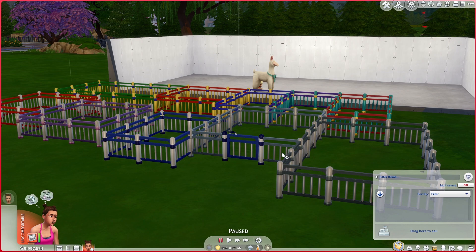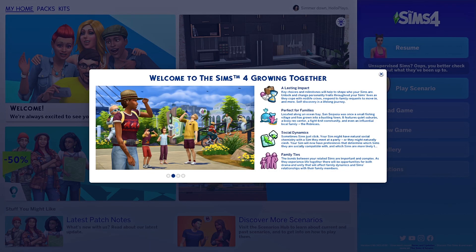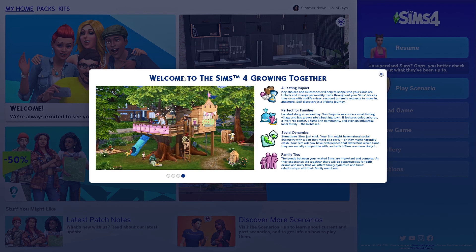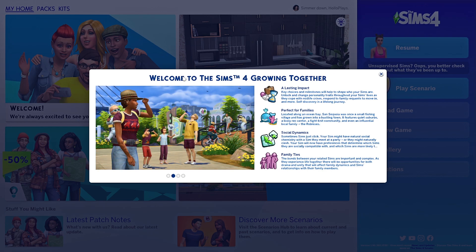I'm going to go check on my game again and hopefully get into the new pack — we'll either be back with that or me crying aggressively because I spent 40 dollars. Okay, we are in business — it's here! If anyone else pre-ordered and it wasn't showing up, maybe just load your game and see if it's there, because I didn't do anything other than close and reload the game and now it's working. The EA app never told me it was there, it just works. The EA app is so different from Origin — I never had any problems with Origin but I've had a hell of problems with the EA app, so I'm salty about that.